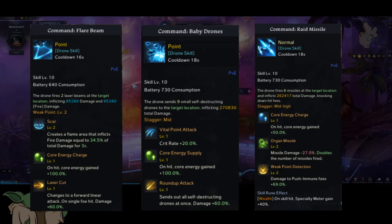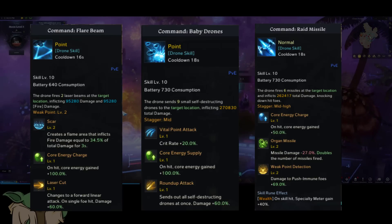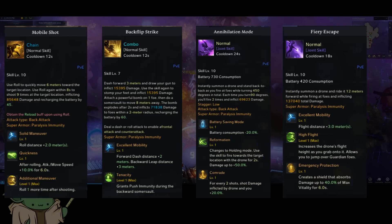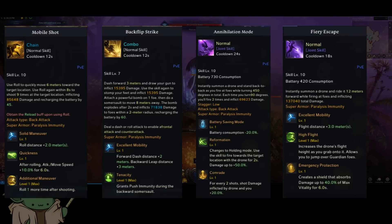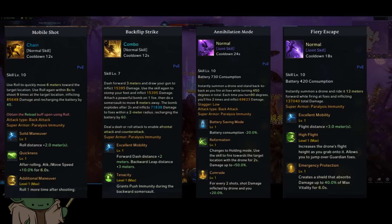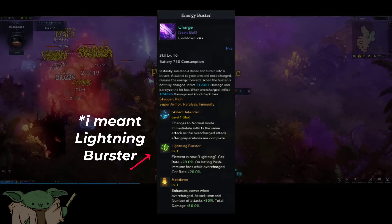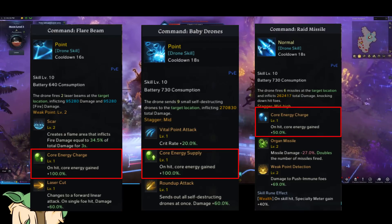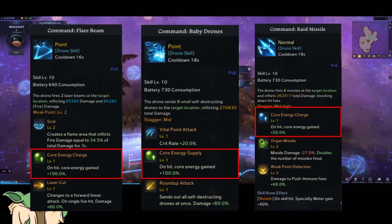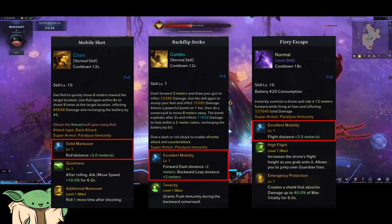For your skills, you're going to want: Flare Beam with SCAR, Core Energy Charge, and Laser Cut; Baby Drones with Vital Point Hit, Core Energy Supply, and Roundup Attack; Raid Missile with Core Energy Charge, Organ Missile, and Weak Point Detection; Mobile Shot with Solid Maneuver, Quickness, and Additional Maneuver; Backflip Strike with Excellent Mobility and Tenacity; Annihilation Mode with Swift Prep, Core Energy Charge, and Comrade; Fiery Escape with Excellent Mobility and Long Flight or High Flight — either works; Emergency Protection; and finally Energy Buster with Skilled Defender, Flame Buster, and Meltdown. The most important tripods to focus on are Core Energy Charge for Flare Beam, Baby Drone, and Raid Missile, as these are your gauge-generating tripods. As a bonus, you can get Excellent Mobility for Mobile Shot, Backflip Strike, and Fiery Escape.